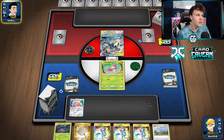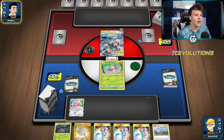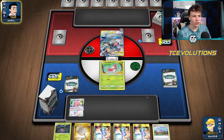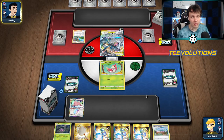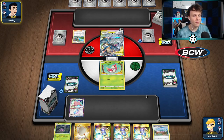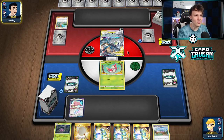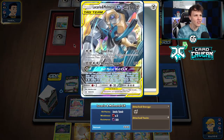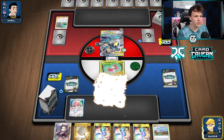We're up against a Lucario Melmetal deck, which usually plays Chaotic Swell, which is why I held my Turf Field - we need to get that out of play to get our Turf Field in. The hand is a bit rough; we do play a decent amount of draw supporters but finding that initial draw supporter can be tough. It was a Green's build, so they probably play Malo and Lana almost certainly. There's a Dusk Stone - so it's a Mismagius Lucario Melmetal deck. Interesting, haven't seen this before. Morning top deck - we're chilling now.